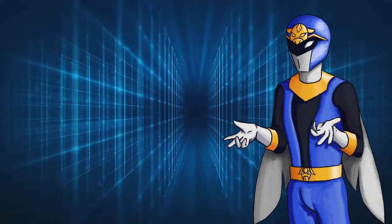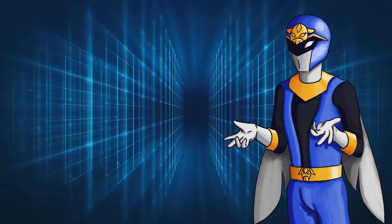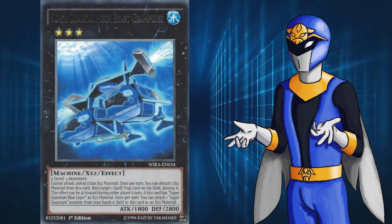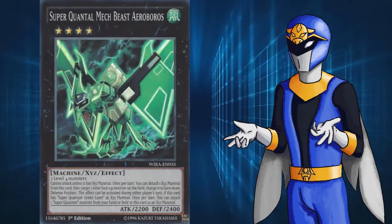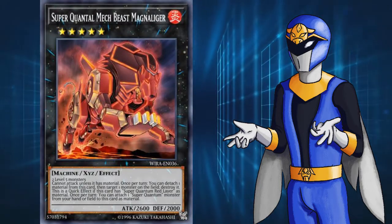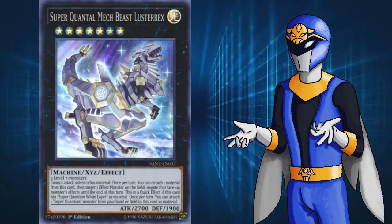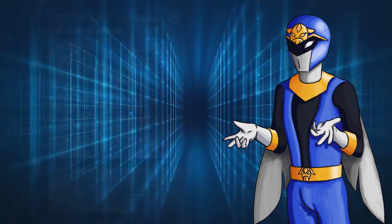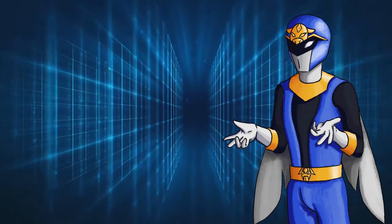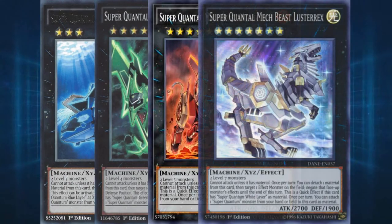Up till now I've discussed the main deck patterns, but the zords also share similarities worth pointing out. Grand Pulse, the rank 3 mech beast, has 1800 ATK and 2800 DEF. Ereboros, the rank 4, has 400 more ATK and 400 less DEF. Magna Liger, the rank 5, follows suit at 2600 ATK and 2000 DEF. Lustrex, the White Layer zord, is the black sheep of the family, ignoring this pattern altogether. These Xyz monsters all focus on interrupting the opponent by limiting resources: Grand Pulse can pop back row, Ereboros can set monsters, Magna Liger can pop monsters, and Lustrex can negate monsters. Each of their effects are quick if they have the right pilot, making them far deadlier than they have any right to be.